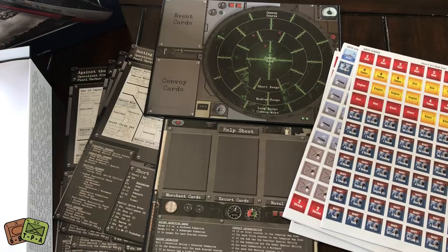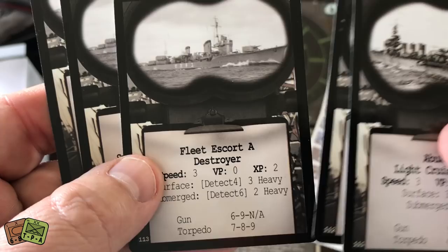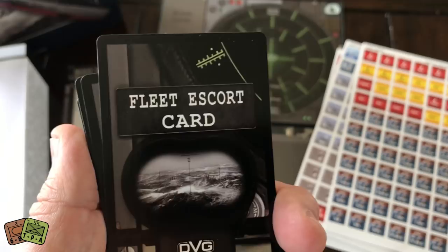Here are some of the cruisers — not the freighters, but cruisers — coming to try and destroy you. There's fleet escort, a destroyer, another destroyer, etc. There's a look at some of those Japanese fleet escort cards.